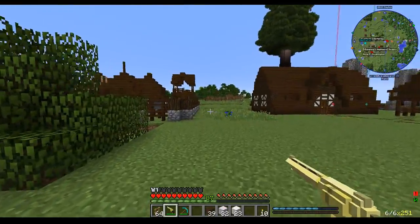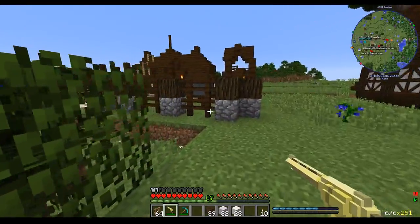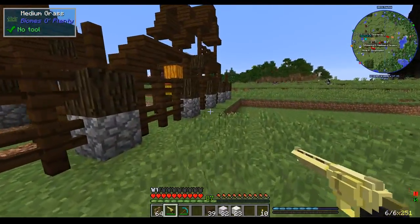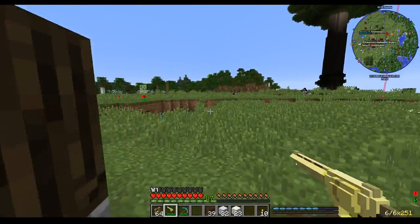Our barracks is coming along nicely. There are some zombies around here somewhere. Oh, that's cool — that's like a training dummy for them to attack.